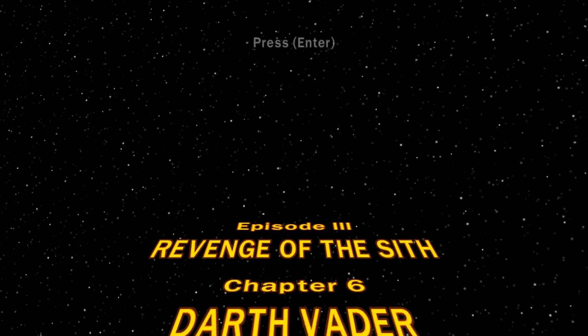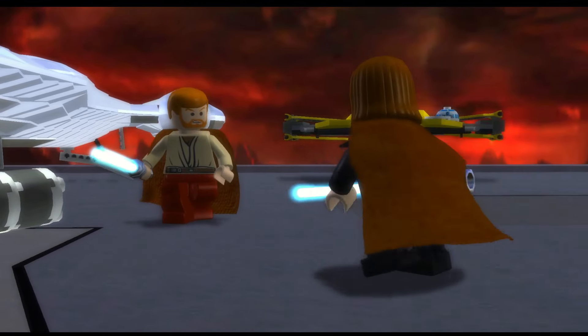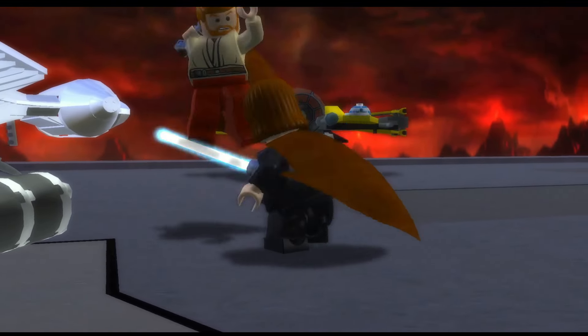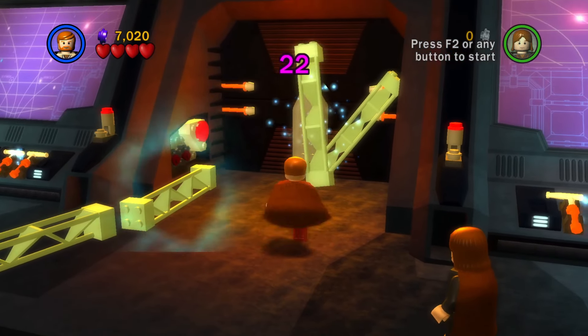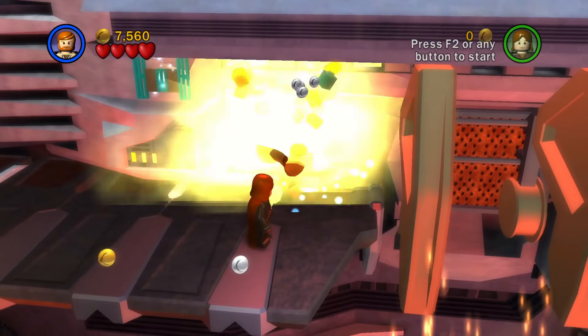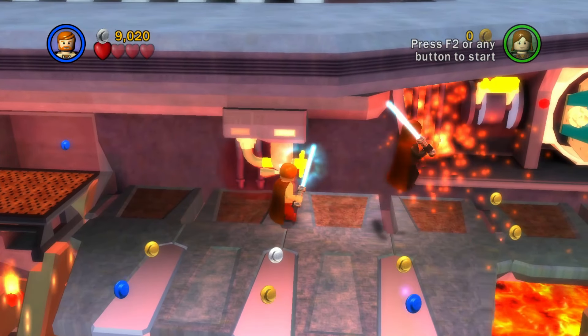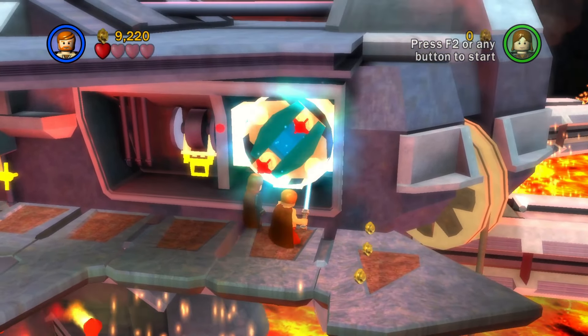Chapter 6, Darth Vader — the fall of little Annie. This level is played practically normally. Run through this corridor, use the force to move only these beams out of the way, and to open this door requiring five force uses. Destroy these, get over here, and use the force to block the wall of fire. Use the force to build this wheel thing and to spin it as well.